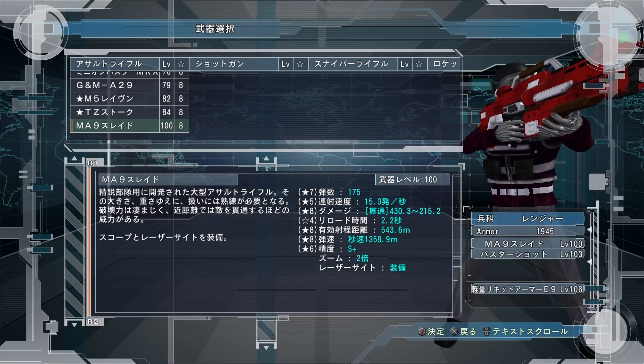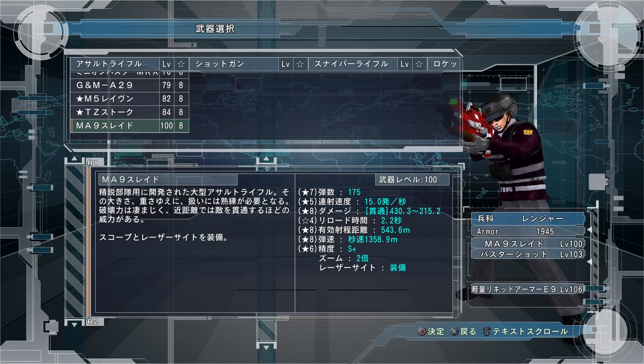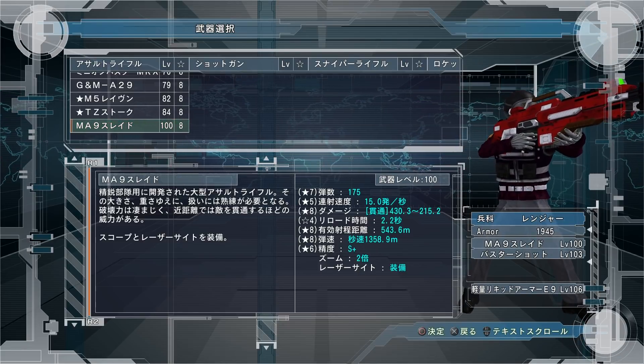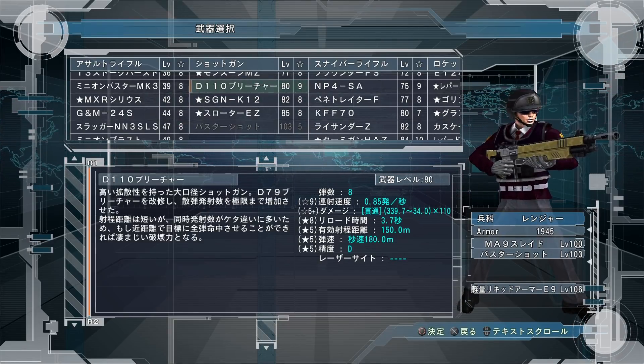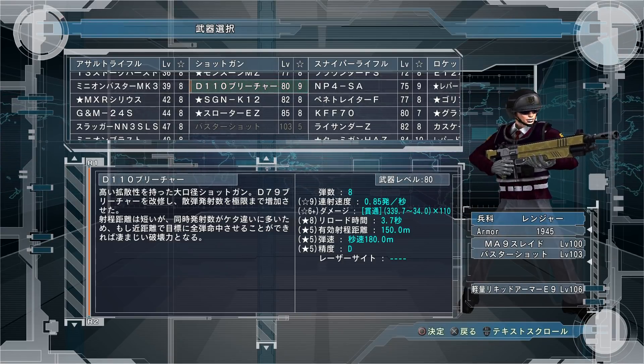So this machine gun is definitely better — it penetrates through targets and has a 2x zoom. Pretty good weapon for sure. I definitely like it. And then he also got another shotgun. He has this huge one-shot shotgun that does a lot of damage, like the D110, level 80.